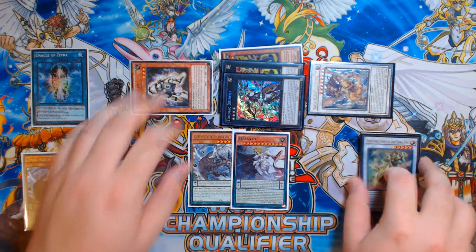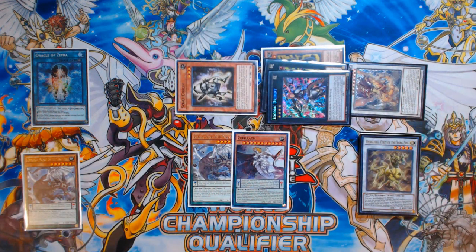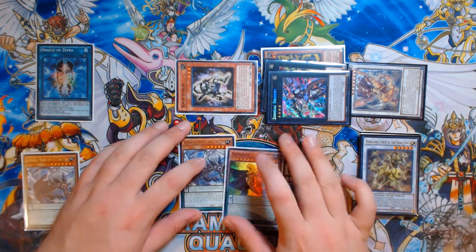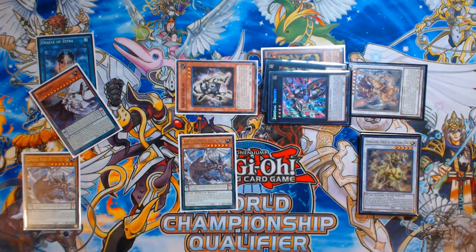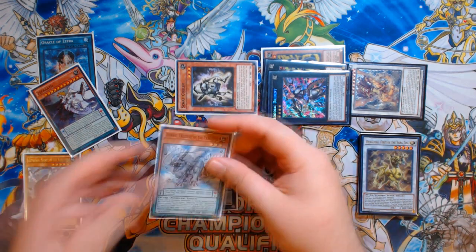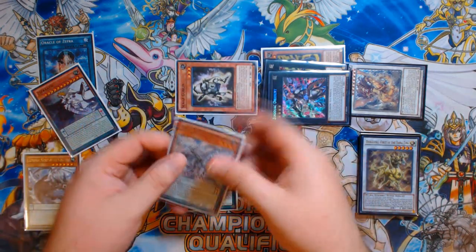Zephyrath is a beast — I love this card. It's like a Wisdom-Eye for the Zephyra archetype. Its effect is once per turn when it's in the scale: you can take a Zephyra monster from your deck, place it face-up in your Pendulum Extra Deck, and its scale number becomes the same as that monster. This lets you fuel your Extra Deck for Pendulum Summons very easily, resulting in quick plus ones. So you put Zephyrath in your Pendulum Scale and place Zephyraxie — Treasure of the Yang Zing — from your main deck into your Extra Deck.